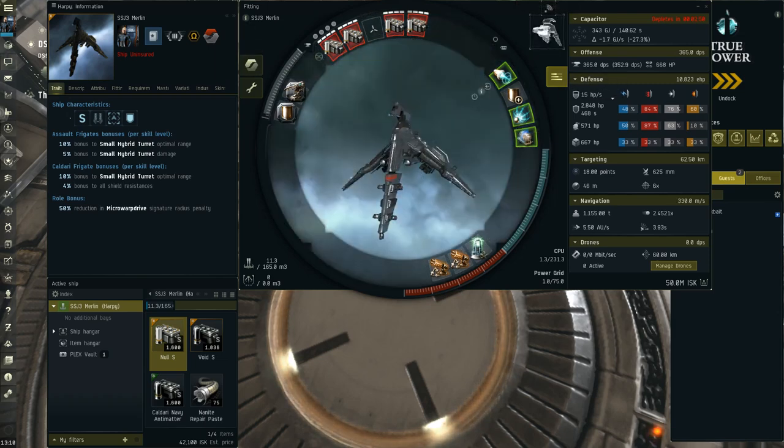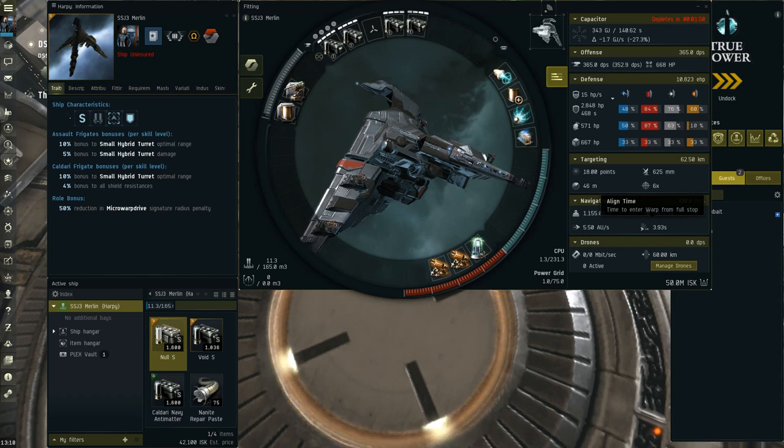One of the reasons the Harpy is so good is its sub-4 second align time. Almost every other assault frigate takes longer than 4 seconds to warp off. Because of how server ticks work, you always warp at the end of the second — similar to flight time mechanics. So the Harpy warps off in 4 seconds, but AFs with 4.3 second aligns like the Enyo take 5 seconds. Having this tech 1 frigate-like warp window means you don't get caught by tactical destroyers or generic frigates, which is really nice for roaming. Ships like the Enyo will get locked up by destroyers and generic frigates, making it harder to roam.